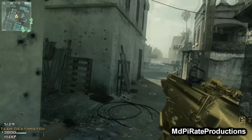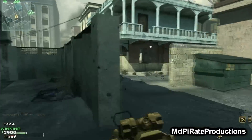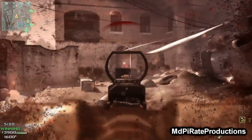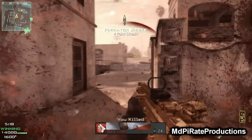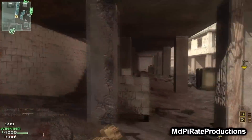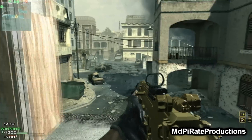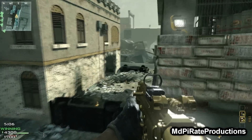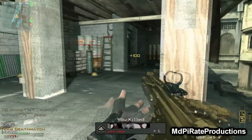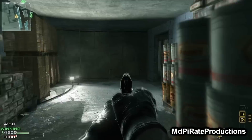We'll see what we get in this care package. One quick thing about care packages — the way I normally use them is, I'll wait until I die and then use it. Because chances are when it spawns you, it'll spawn you away from other players, so there's no chance of getting killed and having it stolen. So that's my advice for care packages: don't just chuck them on the floor as soon as you get them and expect nobody to run over and steal it. Because it does happen, and it will happen.